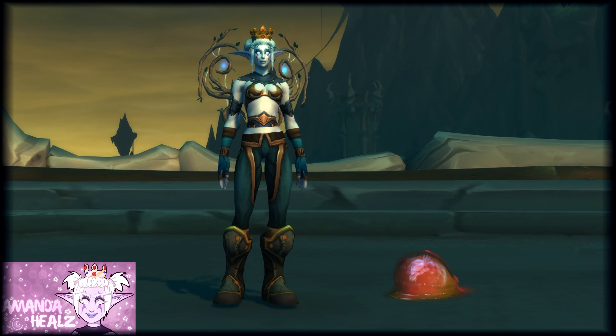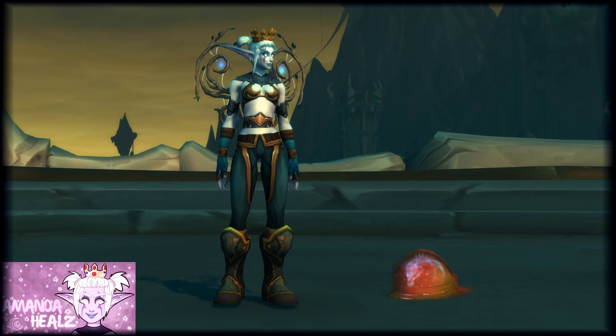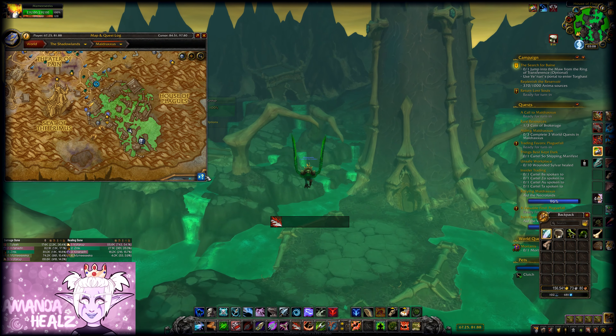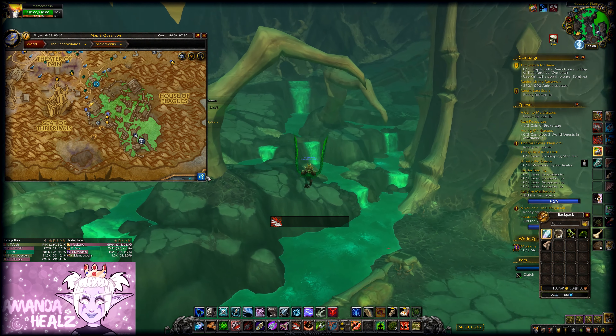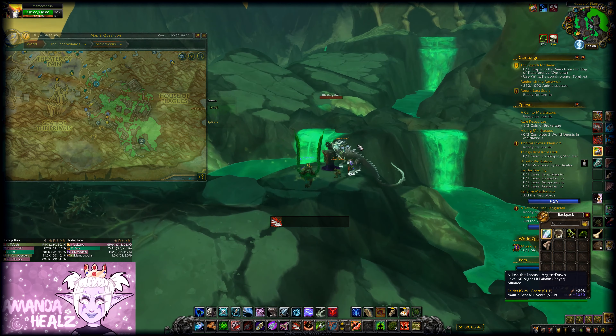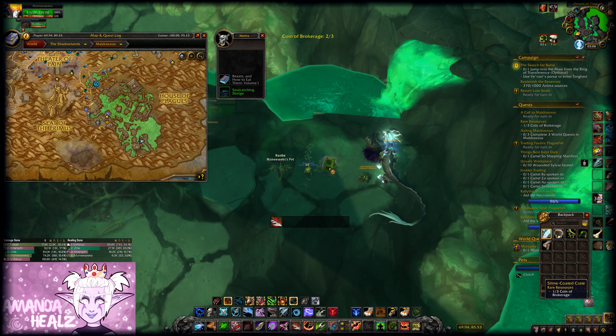This is the Bubbling Pustule battle pet, and it has a very low drop chance from the Slime-Coated Crate treasure that can spawn in Maldraxxus. They're not available every day, so make sure you check your map when you're in Maldraxxus to see if the treasures are up.